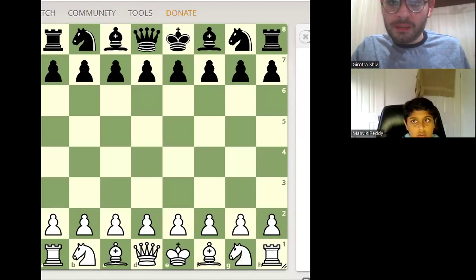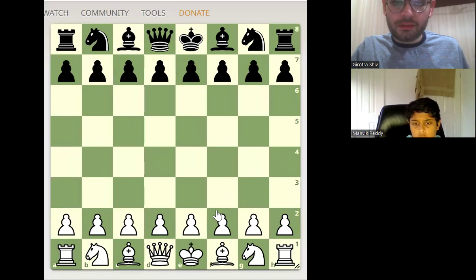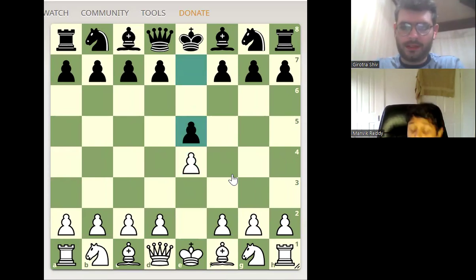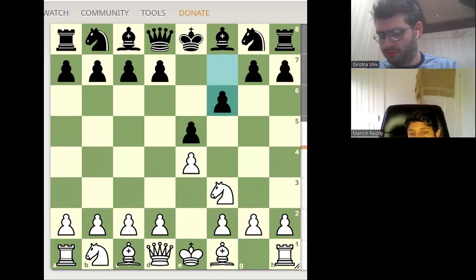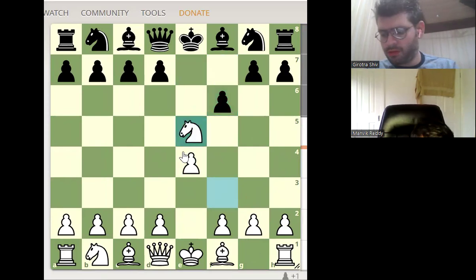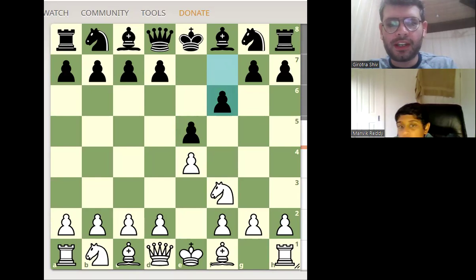Okay, so one week ago you played this move, I played this. What will you play — which is the best move here? Knight f3. Okay, if I play this, what is the best move? Knight captures pawn. Now what is the name of this opening? The Dynamo Defense. The Dynamo Defense is initiated with the moves e4, e5, knight f3, and f6.